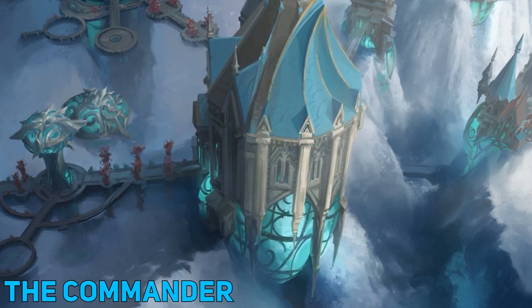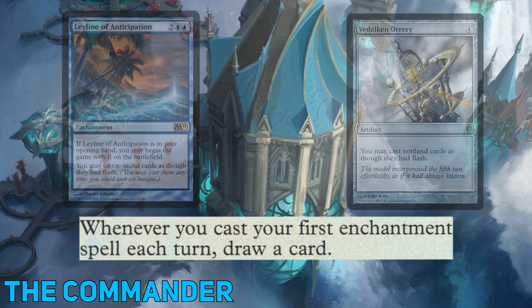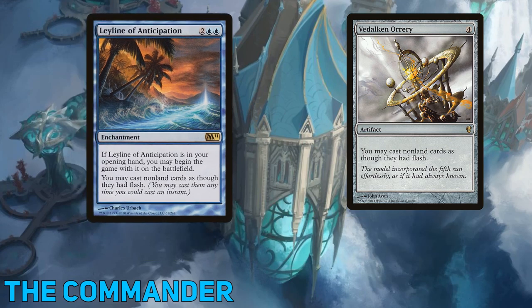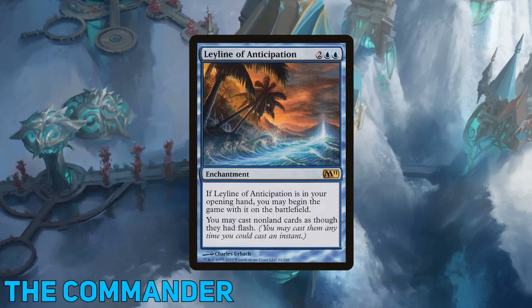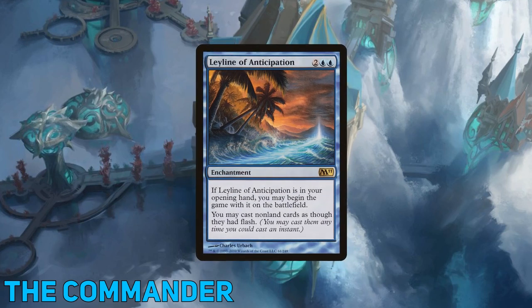This draw ability also has unusual wording, allowing you to draw a card for the first enchantment you play each turn. If only there was some way in Bant colors to let you play enchantments at instant speed. Leyline of Anticipation — I favor it over Vedalken Orrery in this case, as not only is it an enchantment to buff our commander, but if the stars align we can start the game with it in play.